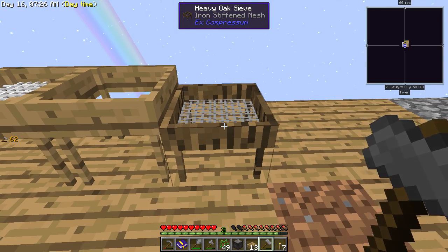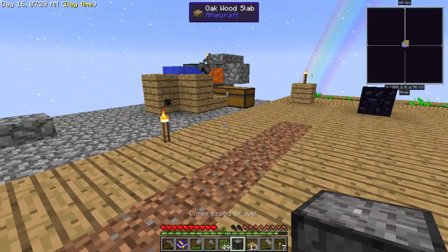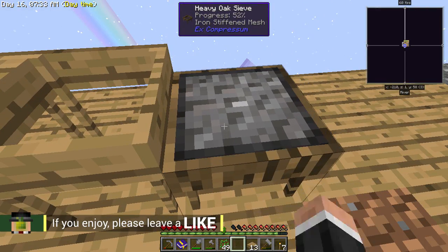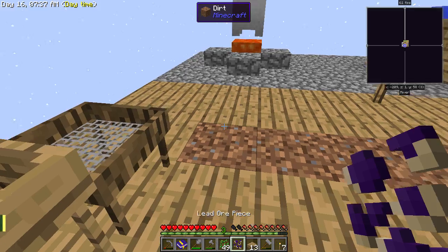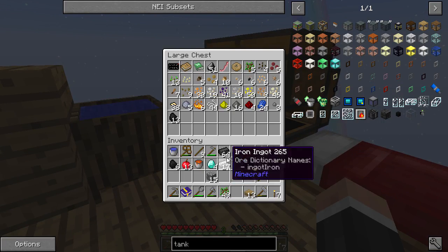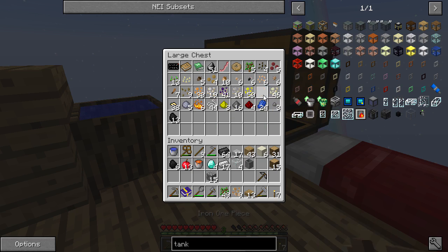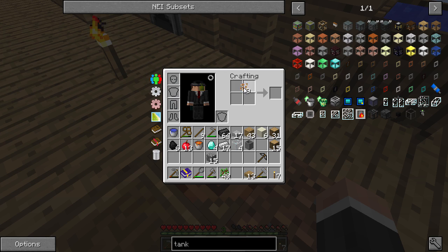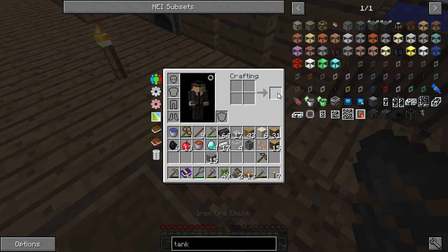You can hammer and compress things, but it only does it one block at a time so you can't vein mine it — I think that's called ore extractor or something like that. Anyway, that's what it's for. We've got some more iron, which is good!